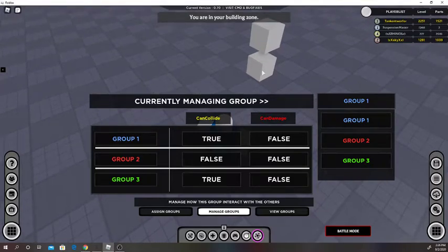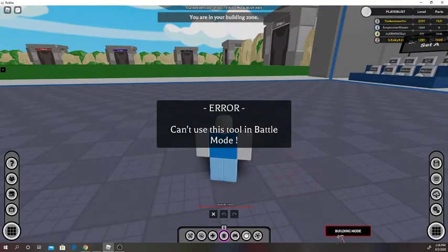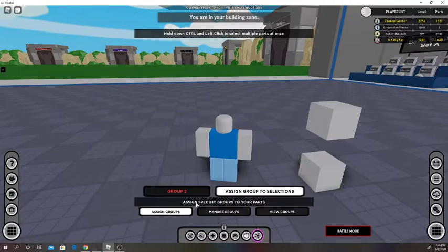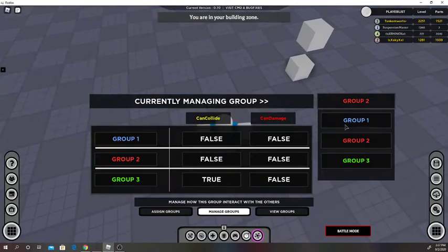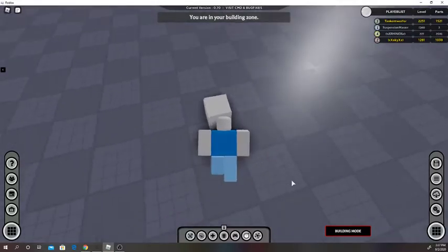Group two can't collide with group one. We'll set that to false. That block just went inside the other one, but it's not falling through the floor — these just do not collide with each other, but they can still collide with the map. It's like calling out a certain part to not collide with, instead of just not colliding with anything at all.